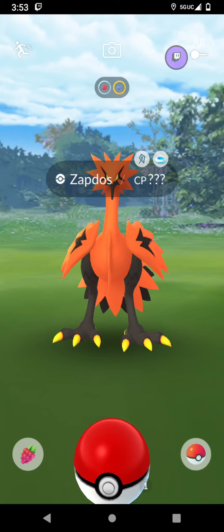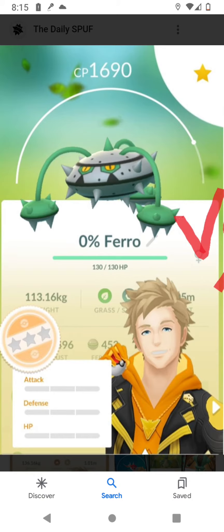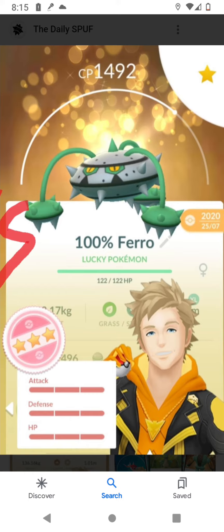How to change the IVs of your Pokemon in Pokemon Go. The first way is to trade your Pokemon. As you can see here, before, it is a Nundo. However, after trading it, it becomes a 100% 4-star.